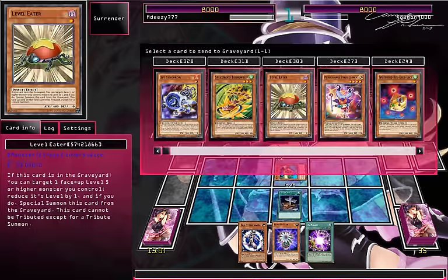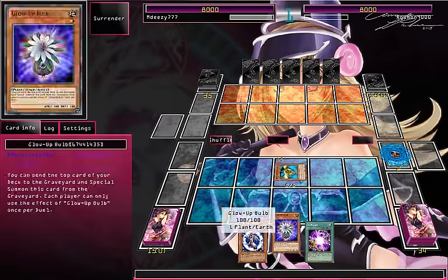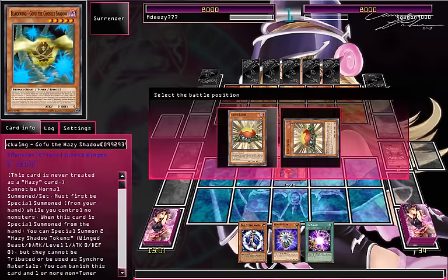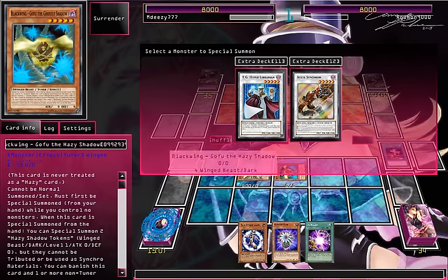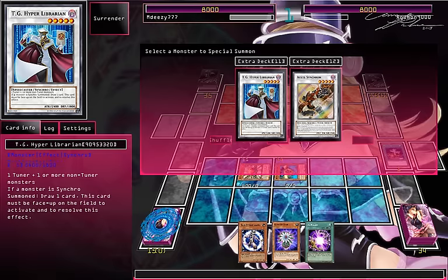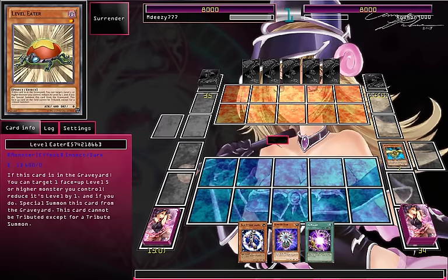This is a pretty lovely opening — Level Eater with Gothu. Unfortunately I don't have a Hyper Librarian, which would have made that even better. We can summon the Hyper Librarian, but we don't get any plus from that. Okay, Level Eater wasn't that good — I didn't realize that wouldn't do anything. That's a bit of an annoyance.